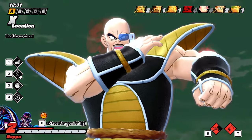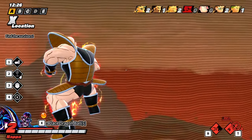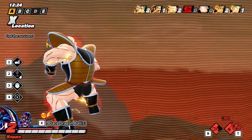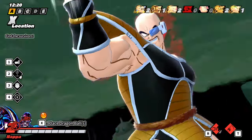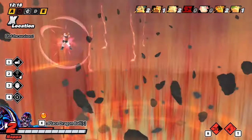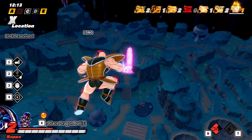Looking at his passive — we only have the names and what they do, not who it's actually for. But it's either I've Come For You, Divinity Incarnate, or Memories of Battle. Memories of Battle could be for Goku Black Base as well.